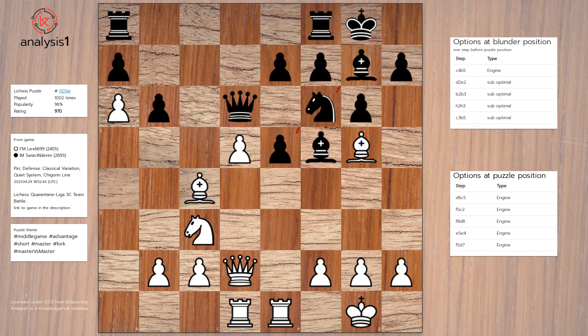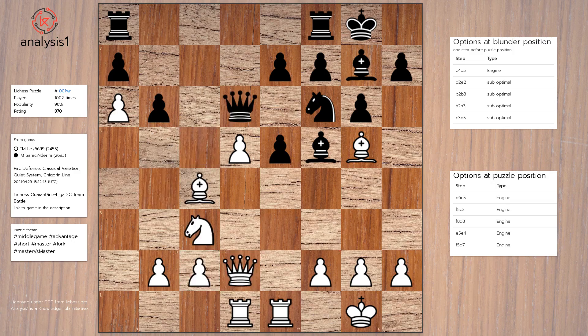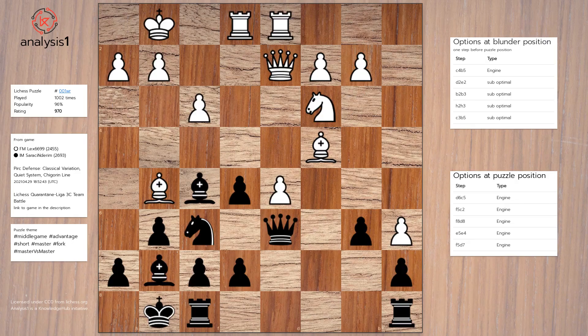Blunder position option 5: Knight to b5, Queen to c5, Bishop to f1, Queen takes pawn, Queen to b4, Queen to c5, Rook to e5. The blunder move was f3. Remember, there is only one correct answer.